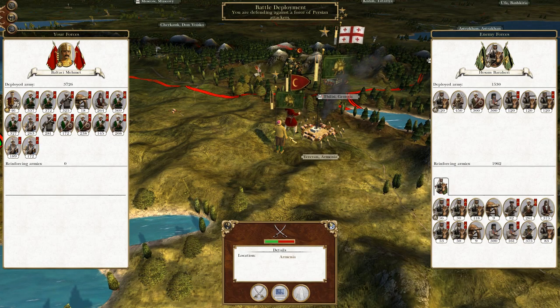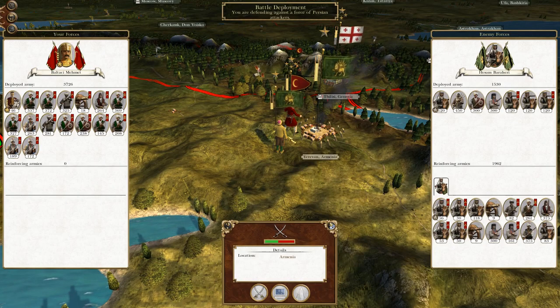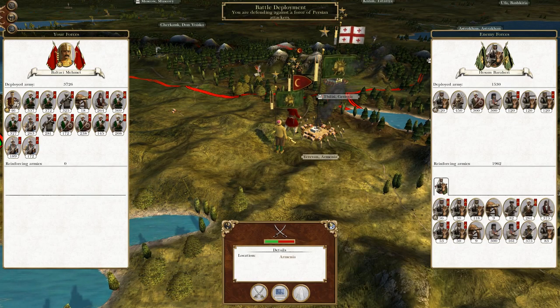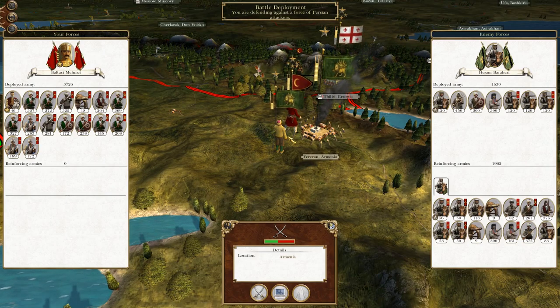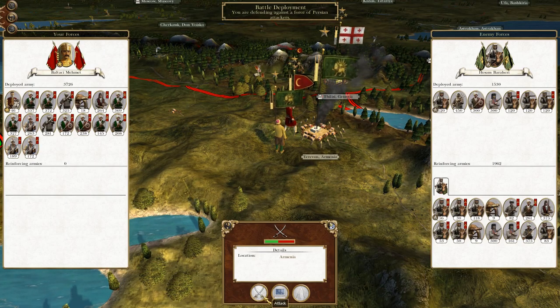What's up guys? This is TheRoyfman and I am back to bring you the next episode of my Empire Total War let's play as the Ottoman Empire. Let's sort of round off where we left off. We've been sparring with the Persian Empire to the northeast and we have drawn them into battle to protect the city of Yerevan. Without further ado, let us fight.